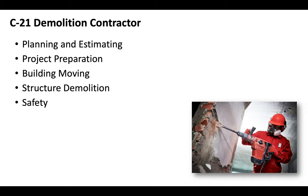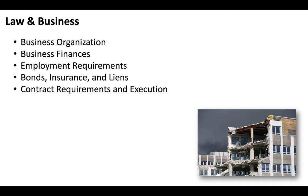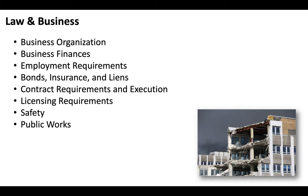This particular video is going to focus on the examination. As is the case with all California contractor licenses under the C-specialty classification, you'll also need to pass the CSLB Law and Business exam, which will include sections on business organization, business finances, employment requirements, bonds, insurance, and liens, contract requirements and execution, licensing requirements, safety, and there's a section on public works.